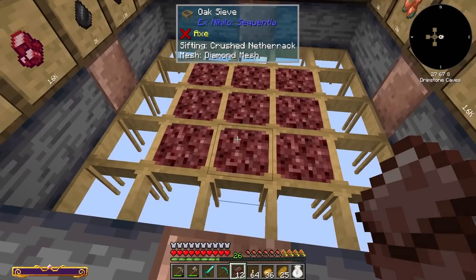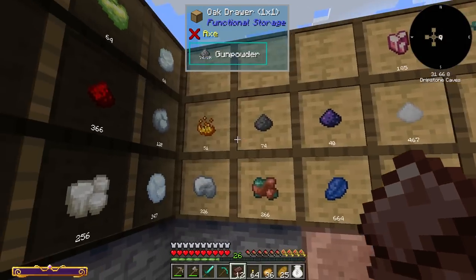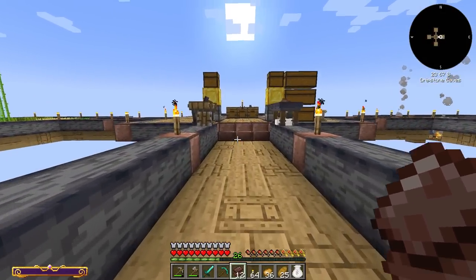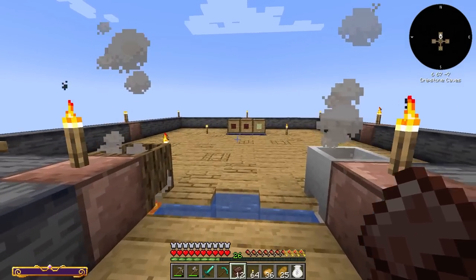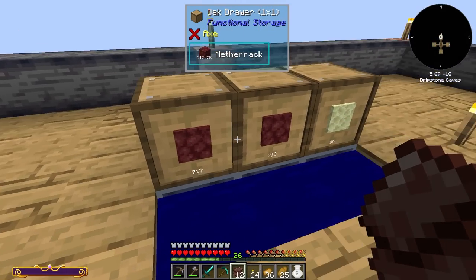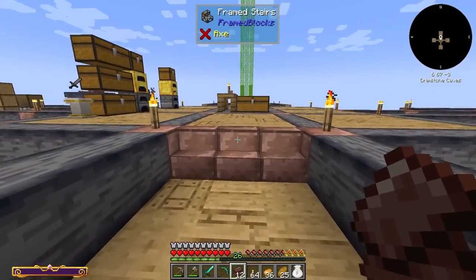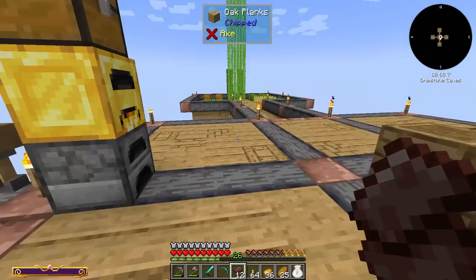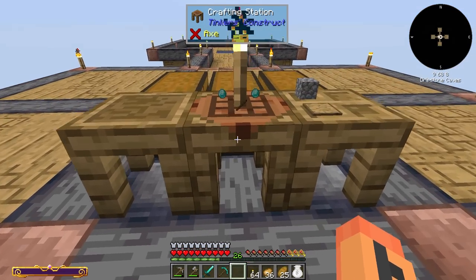I finally got up to 12 netherrack scraps here — that was kind of my goal, and not too bad. Got a good amount of quartz in the process too, so I guess it works out. Also, I went ahead and set up a second one of the extruders — the other one we weren't using yet — just to do netherrack in parallel, so we could pump it out really quickly and just make sure I can keep grinding it down. I think I had to do over a thousand to be able to get enough here.